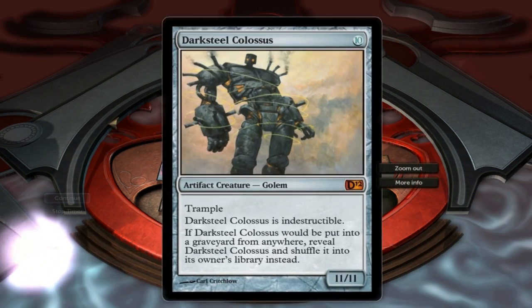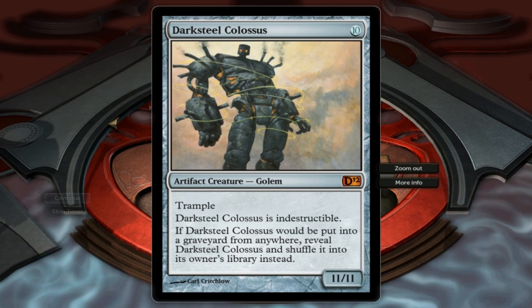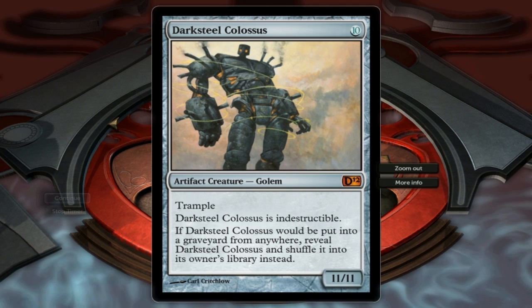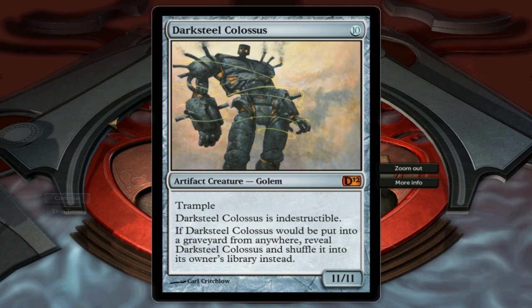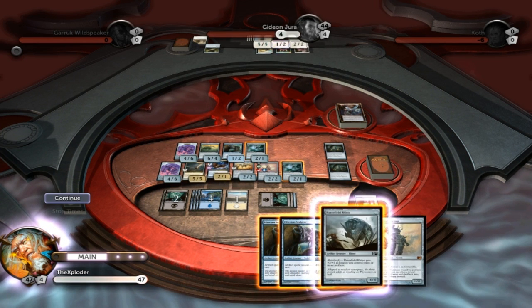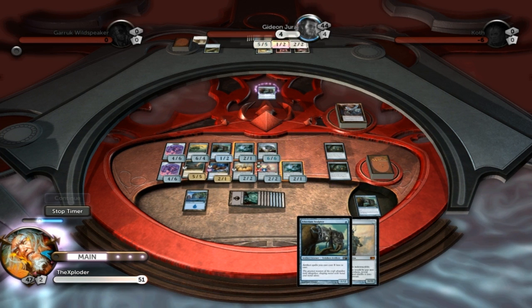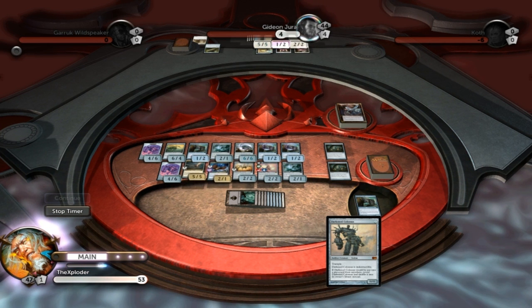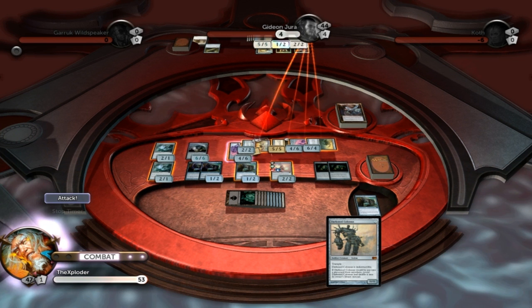Ladies and gentlemen, let me introduce you to an epic creature. Every deck has an epic creature somewhere, and this is the Darksteel Colossus. The Darksteel Colossus has Trample, is indestructible, and if the Darksteel Colossus would be put into a graveyard from anywhere, reveal it and shuffle it into its owner's library instead. Basically — does not die machine. Absolutely wonderful. We're going to put you down there.